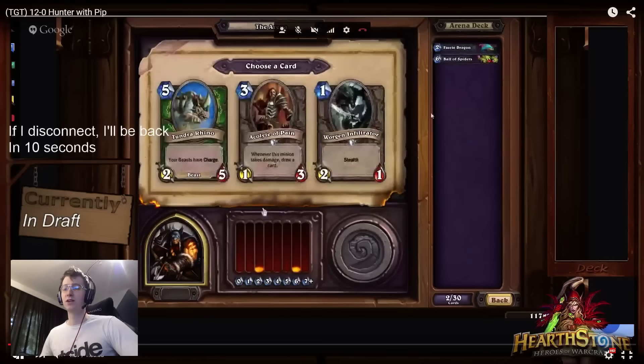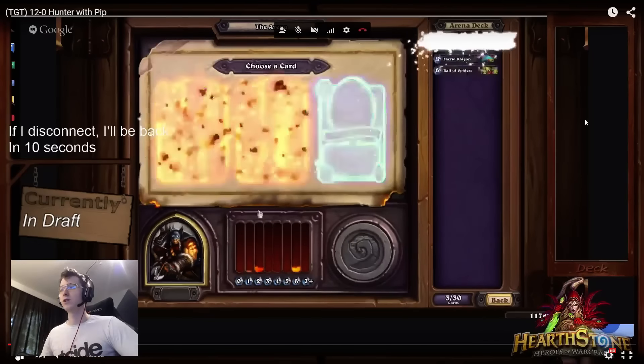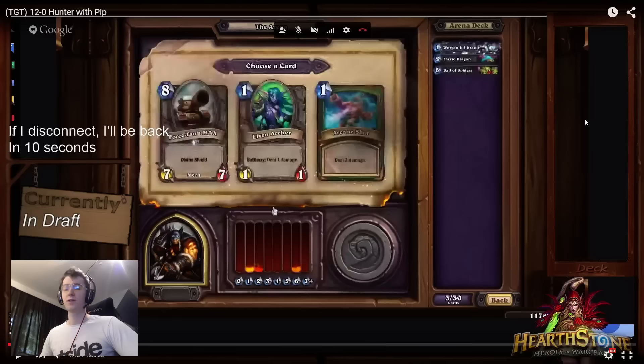Worgen Infiltrator is a very easy pick. I've noticed, especially in TGT, that your 1-drop is so important because the Inspire mechanic now really rewards the person that is ahead on the board.